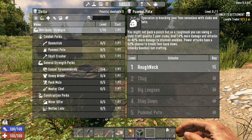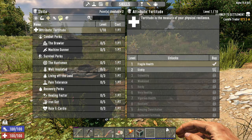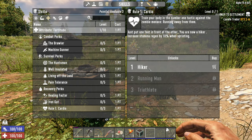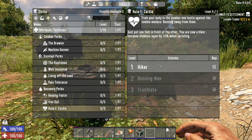I'm partial to Pummel Pete personally, so let's go with that. For my other two points, I always like to come over to the Fortitude tree and grab Rule 1 Cardio. This is going to increase stamina regen by 10% while sprinting. As you're going to be on foot for a while, you're going to get a lot of value out of this in the early game.